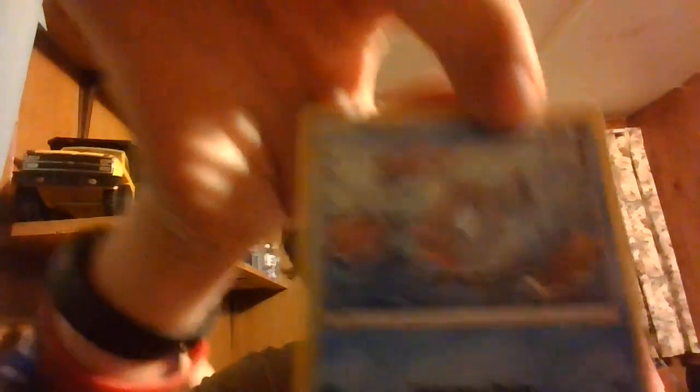First thing we got here — the Cubone. It's not that good but it's something. We got a Feebas next — pretty much same old same old. And something... Pumpkaboo, I see you. Corphish — pretty much the same story. Remoraid.